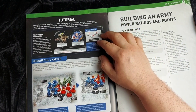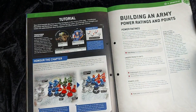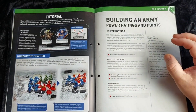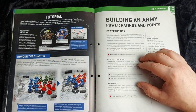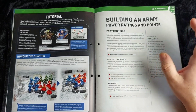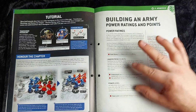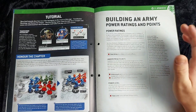On the back we got a tutorial on Transhuman Physiology and also Honor the Chapter. Moving on, we've got a new advanced stage all about building your army and learning about power ratings. We're going to be starting to use power ratings in our games from this issue onwards. It covers what power ratings are, which is basically a point system — most of the stuff we're going to have is definitely less than 10, but it's a rating system on how good that unit is on the tabletop, to quickly gather an army together without worrying about points.